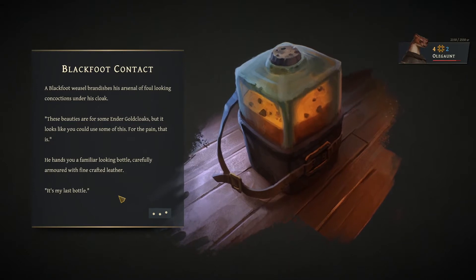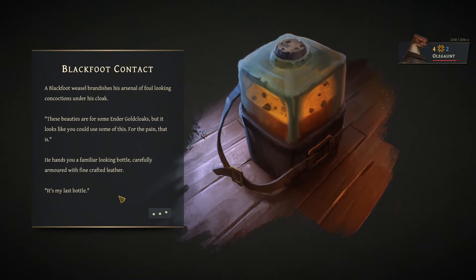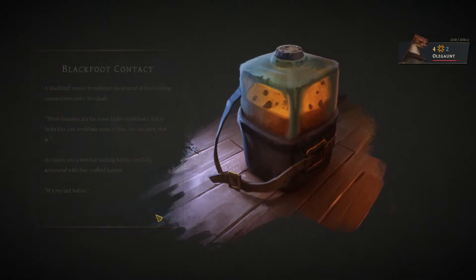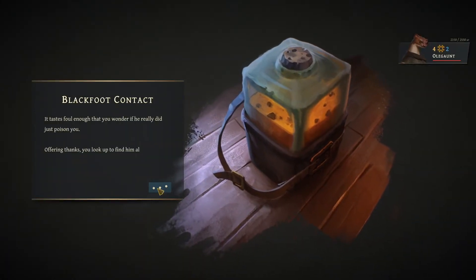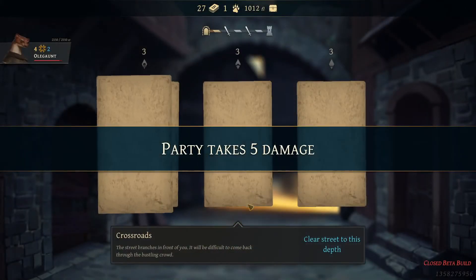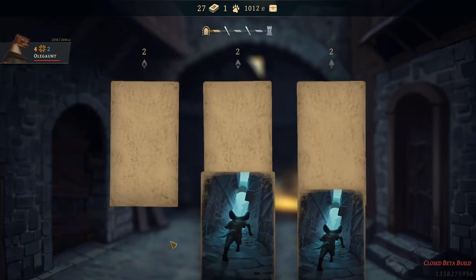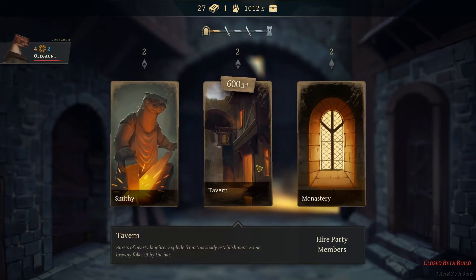Blackwood weasel brandishes his arsenal of foul-looking concussions under his cloak. These beauties are for some ender gold cloaks, but it looks like you could use some of this — for the pain, that is. And to a familiar looking bottle, cavalry armored with fine crafted leather. It's my last bottle. Right, well you don't really have much choice. It is far enough that you wonder if you really did just poison your offering. You look up to find him already vanished. I do wonder from the voiceover if maybe it's possible that you actually get hurt there.